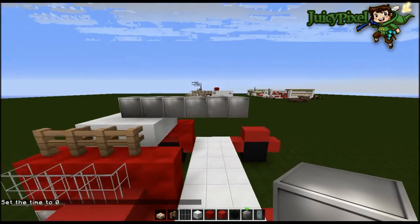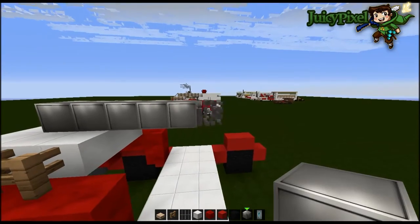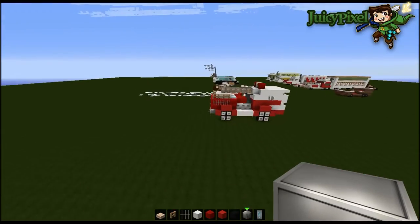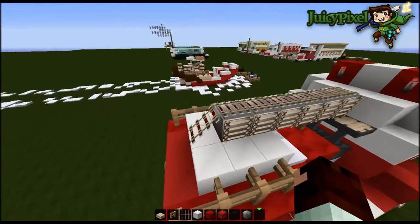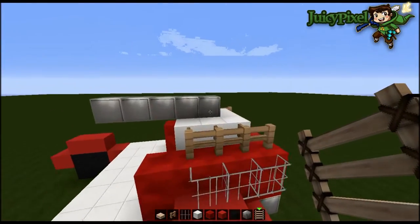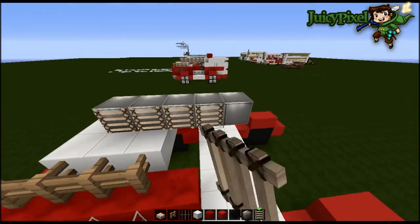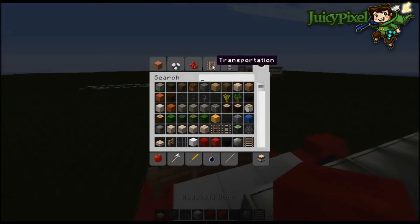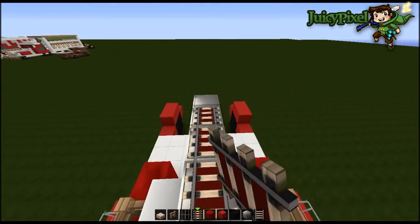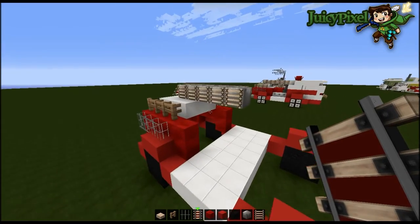Now we want to work on the actual ladder - sometimes they have hoses on this too. Start here and go straight across like so, not quite to the edge yet. Get some tracks and some ladders - the ladders need to go on the side like here. You can use any type of track you want - I'm going to go with activator rail, but you can use standard rail if you're doing it legit.